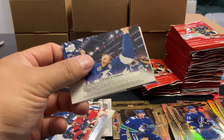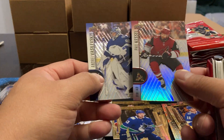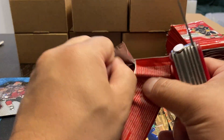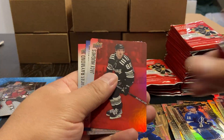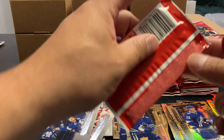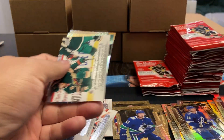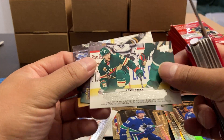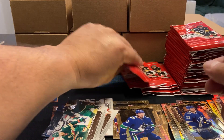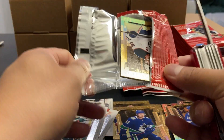Looks like another moment — looks like Stamkos. Yeah, it is. Followed by Kessel and Vasilevsky. Got a Jack Hughes. Raymond and Kucherov. If you want to watch me open up the packs, stick to the end and I'll do a summary — the InMotions and any special ones. The other ones I'll just do a count. They'll all be the same — etchings of McDavid. Barzal, Matthews.